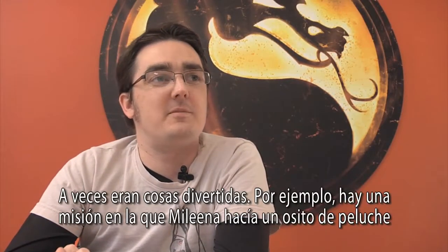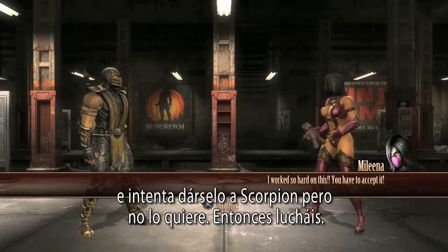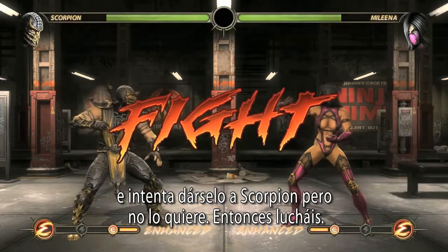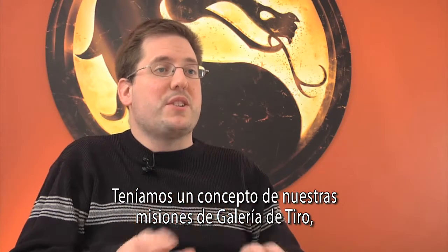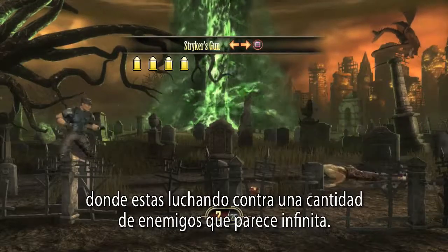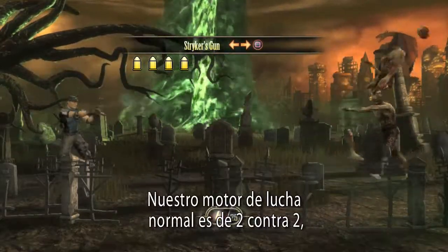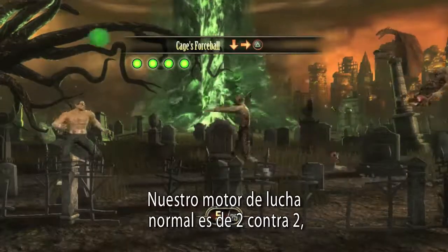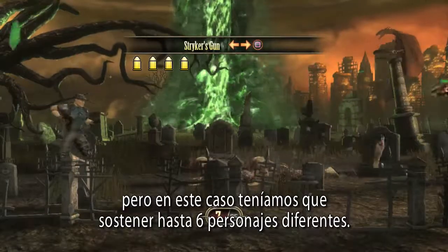Sometimes it was fun stuff — some kind of humor — like there's a mission where Molina made a teddy bear and she's trying to give it to Scorpion and he doesn't want it, and so you fight. We also have shooting gallery missions where you're fighting against a seemingly infinite amount of enemies, and unlike our normal fight engine which is 2v2 maximum, in this case we had to support as many as six different characters.